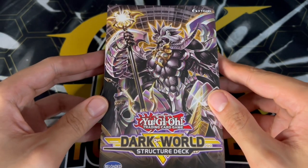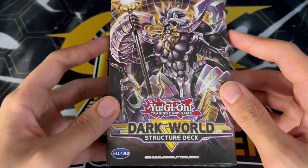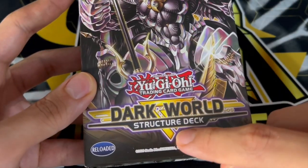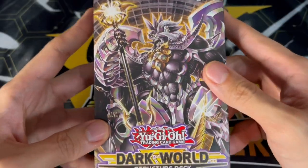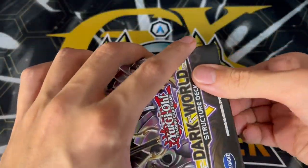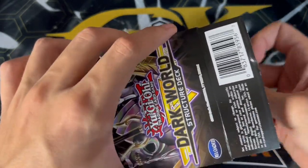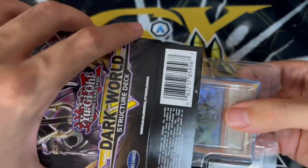I'm really excited. Dark Worlds are finally getting some really powerful support. So honestly, I can't wait to get right into this. So here it is, the Dark World structure deck. It's funny because a lot of structure decks actually get some pretty cool names and this one literally just says Dark World structure deck reloaded. I actually haven't seen everything that's in here. I know a couple of the reprints which are really nice. Also, let me just mention that I think the artwork on the new rainbow is just absolutely insane.